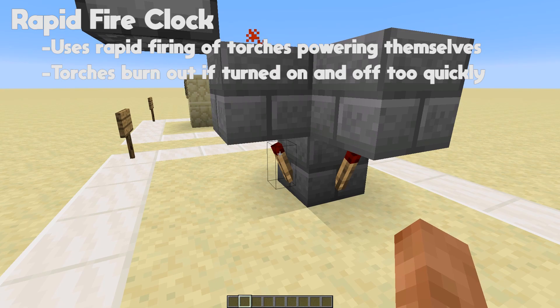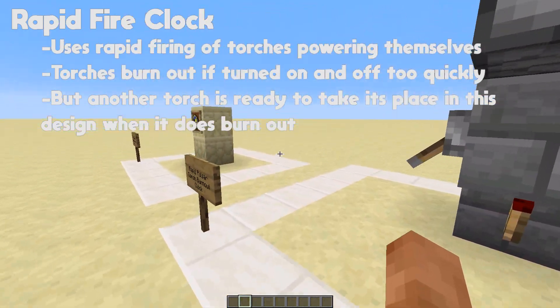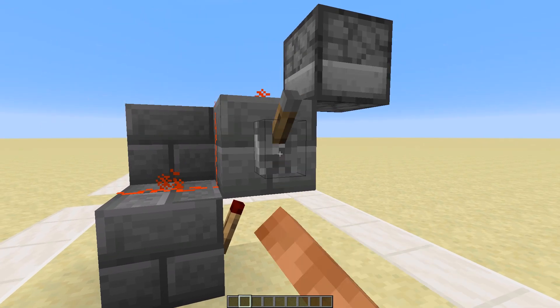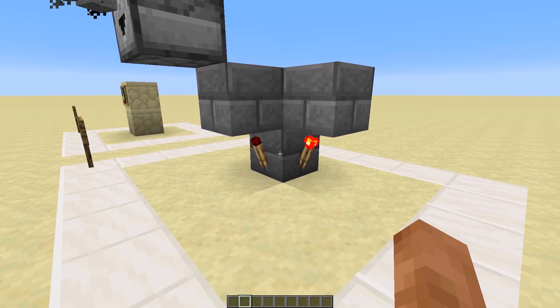This happens so quickly that it burns out, but as soon as it's burnt out the other torch is ready to go, and they alternate back and forth. This gives us the fastest possible redstone pulsing. If we turn the redstone line on, you can see it pulses very fast, giving us rapid dispensing, with the two torches taking turns burning out back and forth.